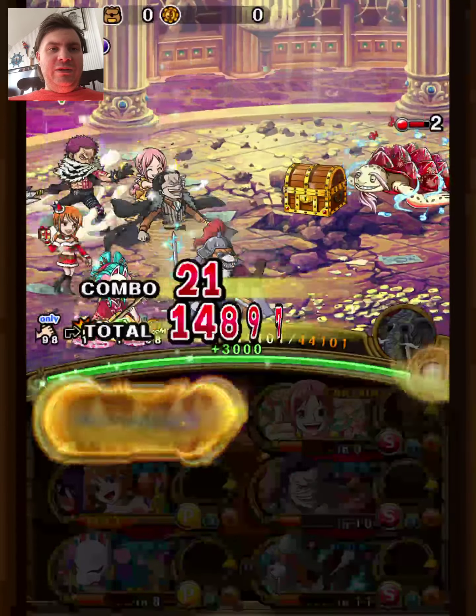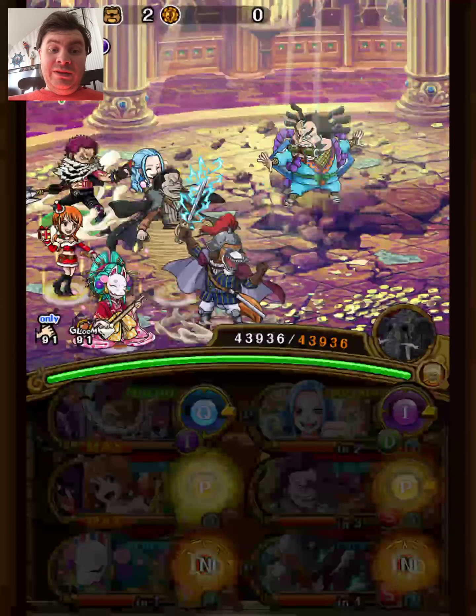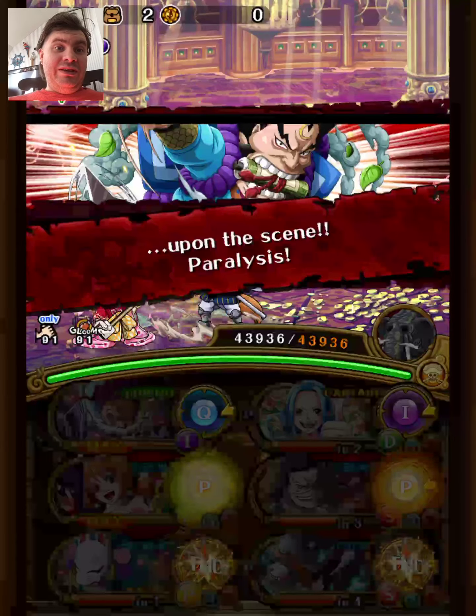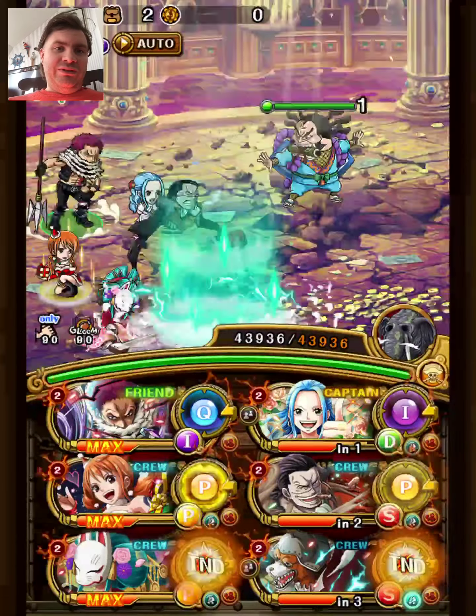That means we don't have an attack boost for the last stage, but thankfully we have ways to work around that. The only unaccounted unit then is Nami, and she serves three purposes. First, she changes the Blockloss to matching. She also has the Hatch Sand support to give us Recovery Orbs, which we need to deal with the Hunger. And she also removes three turns of decreased Chain, which turned out to be pretty damn important to get this team to work.